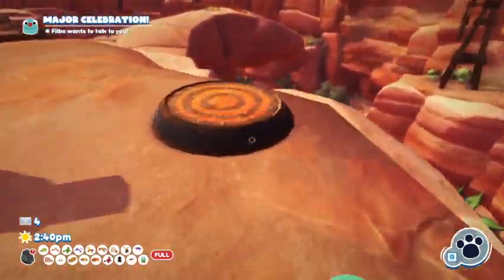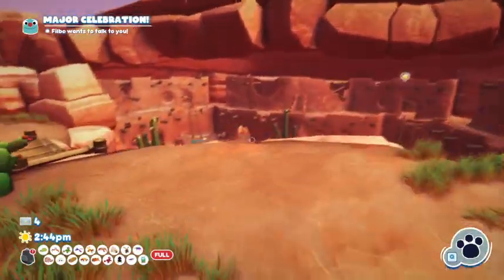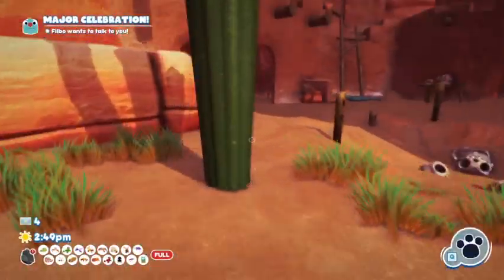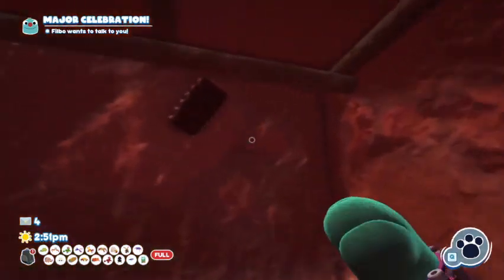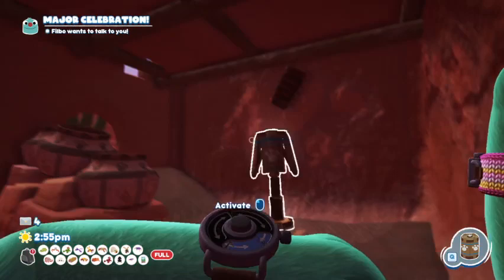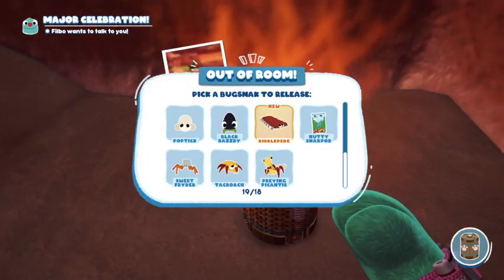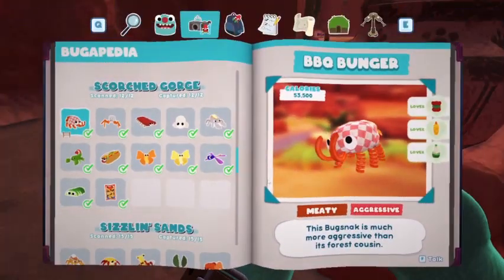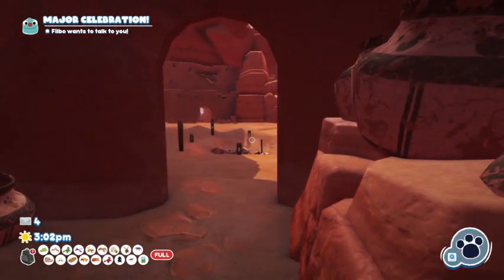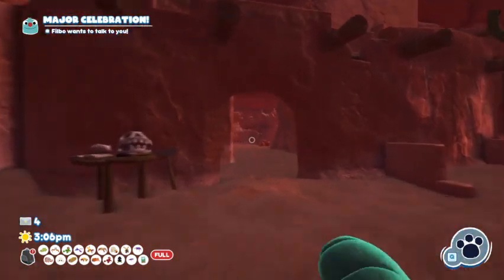Next we have the Ribblepeed, which is probably the easiest thing to catch in this area. Ribblepeed hangs out in the ruins down here — in each of these little ruin buildings. You can get close to them and they literally do not care at all. It's the easiest thing in Scorched Gorge. Put your snack trap literally anywhere close to them, put hot sauce on it, they'll go down, and you can pick them up. It's probably the laziest Bugsnax in the game, even lazier than the Weenie Worm. That's how you catch the Ribblepeed.